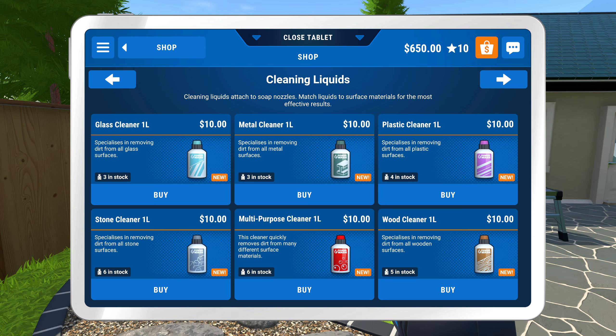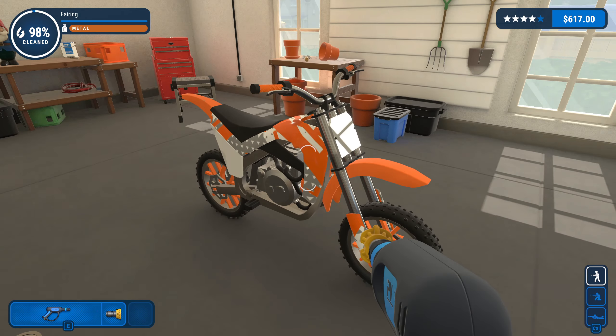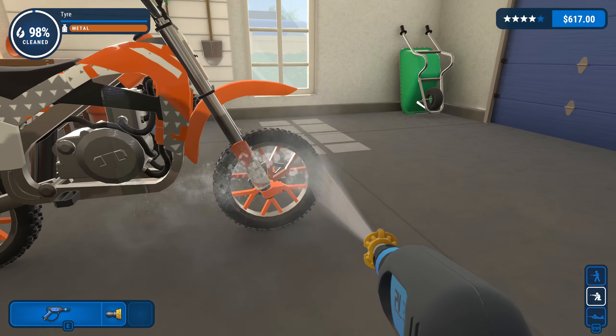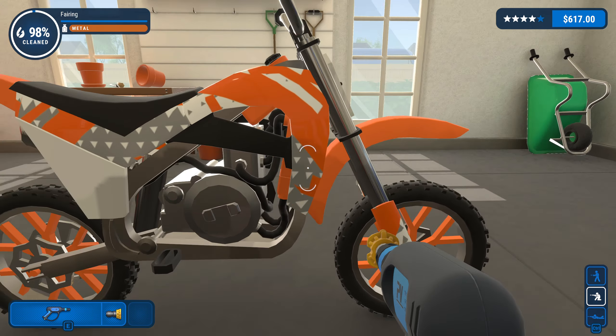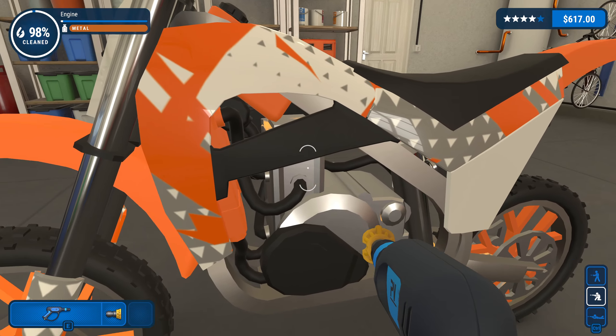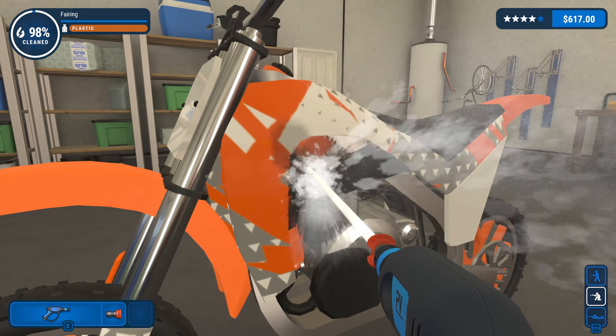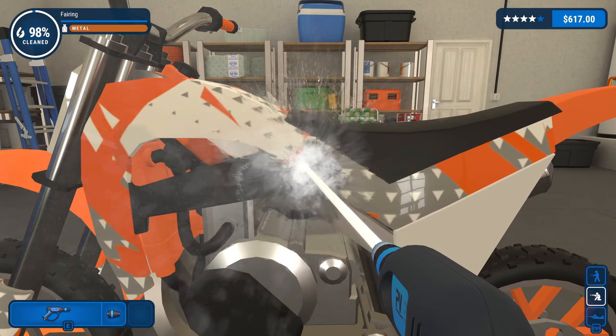Maybe we should invest some of our earnings into buying some of this stuff. The professional equipment would be sick - 75 quid for a spinning nozzle to increase the cleaning area while maintaining maximum pressure, that would be good. This is the easiest job I've ever had. 98% - what else have we got? Something inside is a bit dirty. Let's use a new nozzle - look at that, it looks a bit foamy as well.